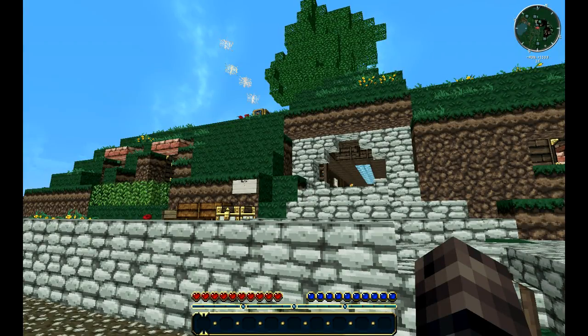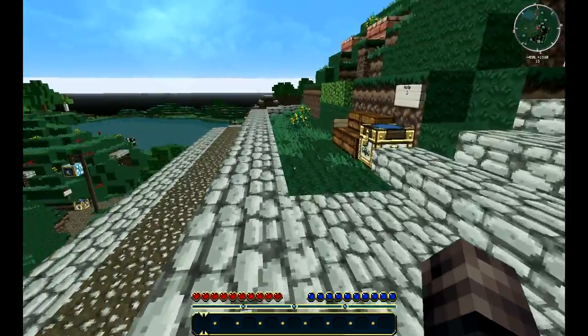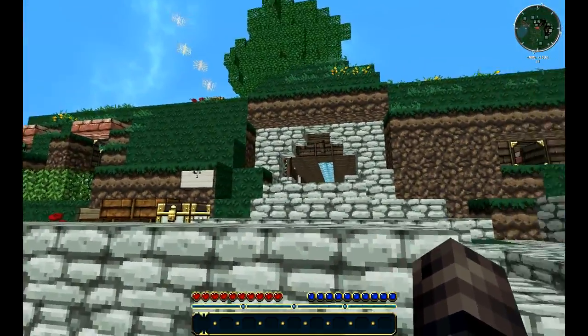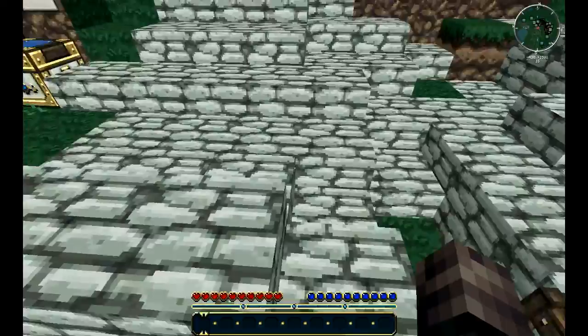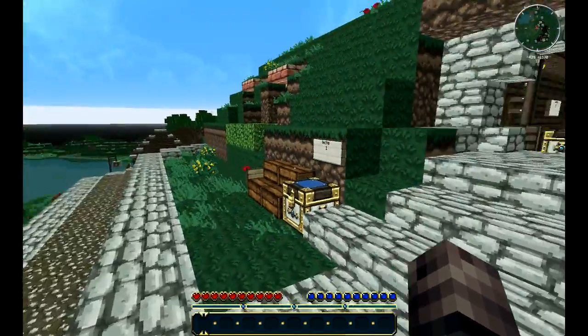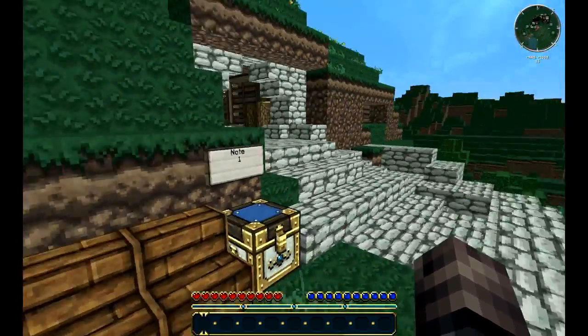Welcome back ladies and gents, Next in Love here, playing an adventure map. Which, if you can tell by this place, or by looking down here at the little holes in the mountains, it's supposed to be an adventure map of the Hobbit, so obviously the name is the Hobbit Adventure. Let's just get right into it.